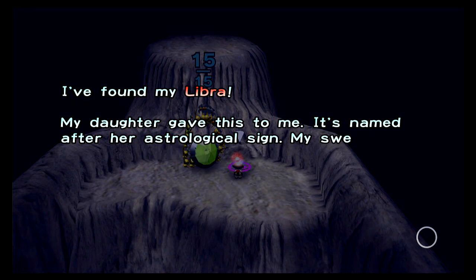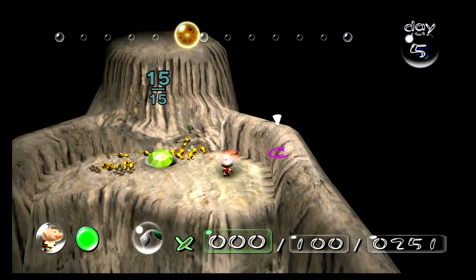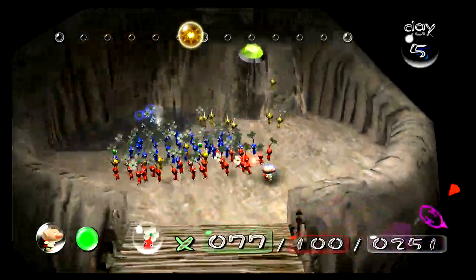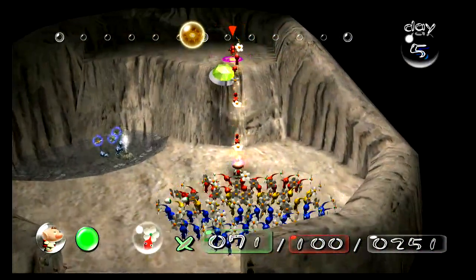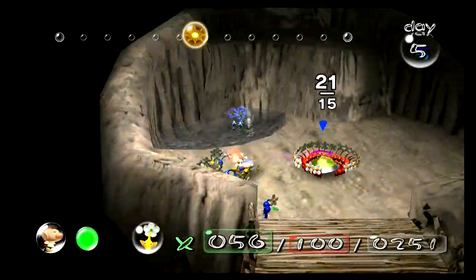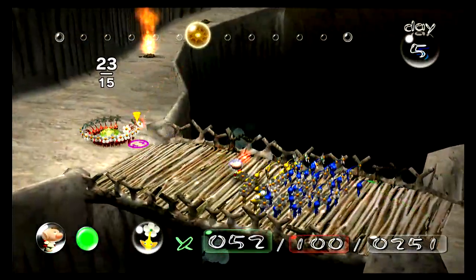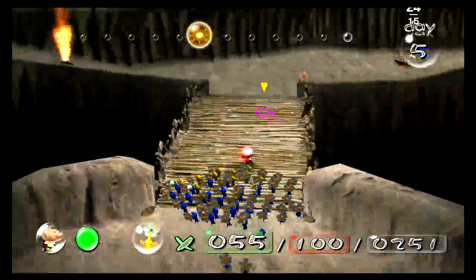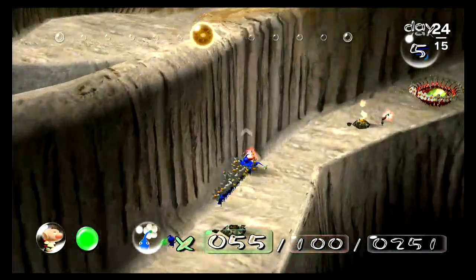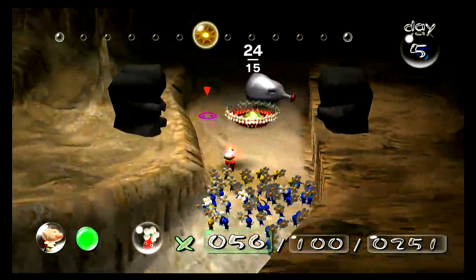I found my Libra — my daughter gave this to me, it's named after her astrology sign. My sweet little girl, I wonder what she's doing right now at this moment. Come on guys, get up — some of them became buds because they fell off. Now, there is one more ship part I know I'm going to try getting, and it is imperative that you need 40 blues.